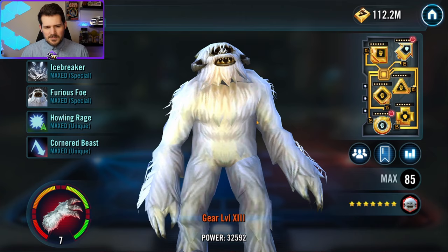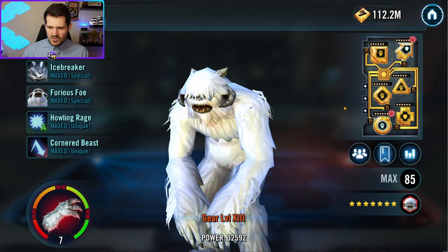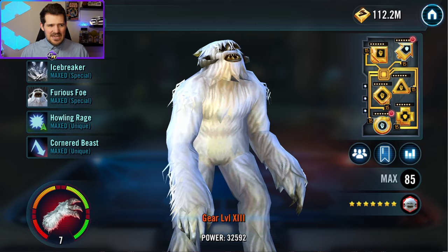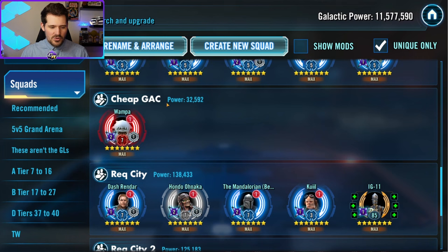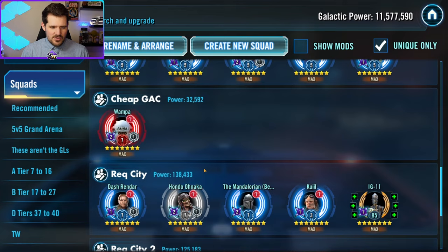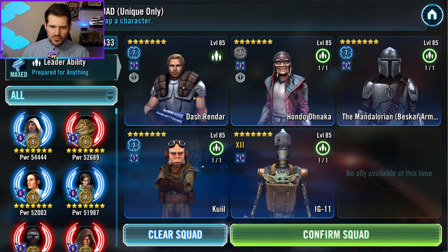Next up is going to be Wampa. This one feels a little silly to talk about because we already discussed Jedi Knight Luke in the previous video, but let's say you didn't have enough omicrons to go around or relic materials to spare or good mods — this is the time to do it. I realize he's pretty much only good in GAC outside of some weird scenarios, but if you already had him because of Jedi Knight Luke you really should get him the rest of the way. He's a one-character team — you don't have to gear up five other characters — and for a lot of people you already need him at Relic 3 for Jedi Knight Luke to begin with, so overall pretty good value.